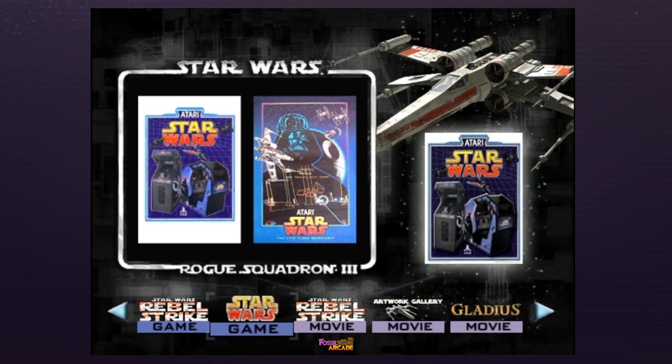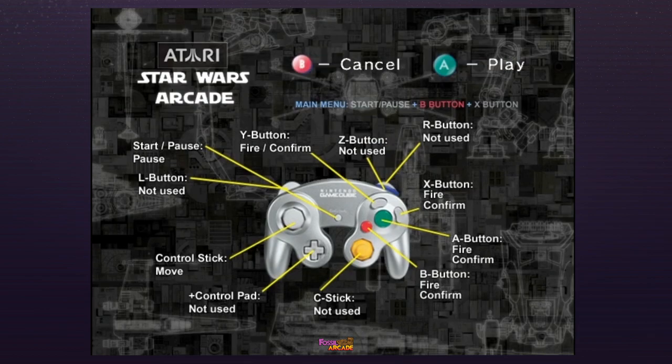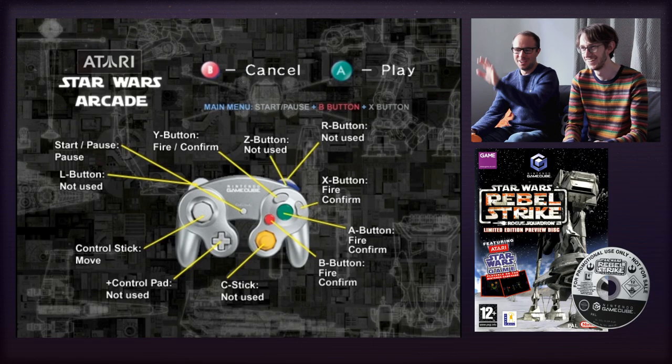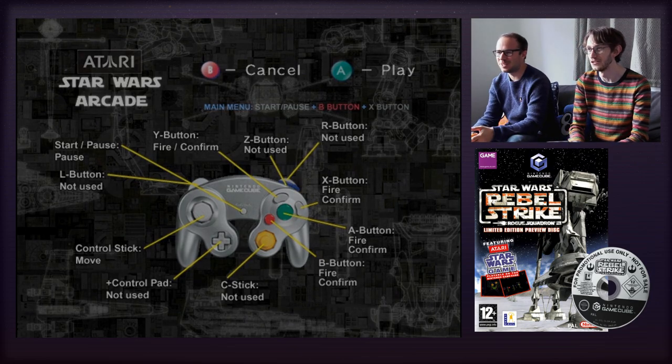I'm going to hand it over to you and you can give the game a go. There's a lot of controls. There's actually only one thing. Oh, it's just the same thing repeated. It'd be better if it just told you what was used instead of listing everything as not used. A is fire. That'll do.